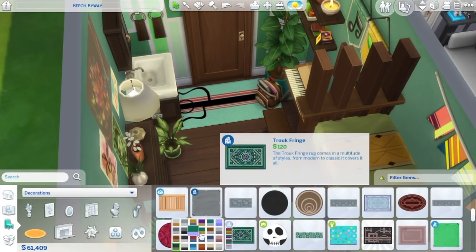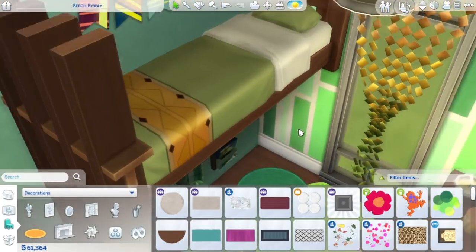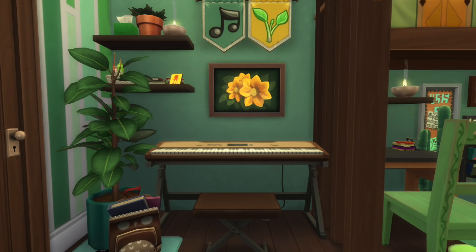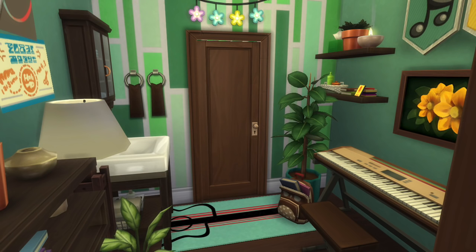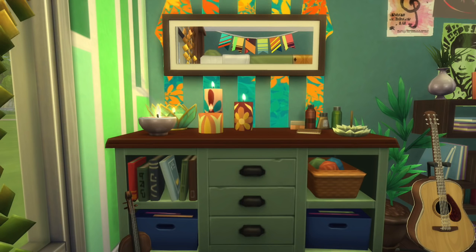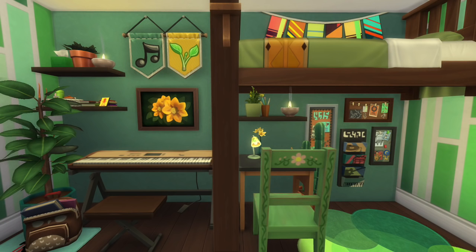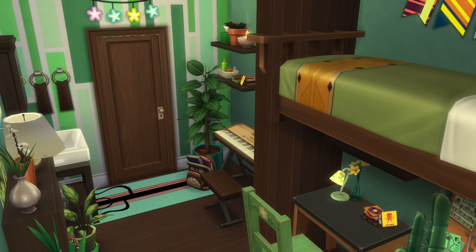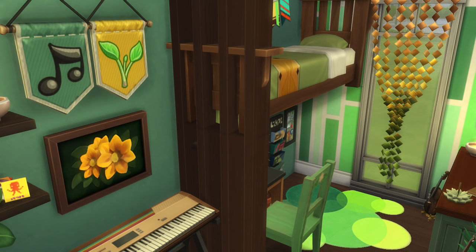We're just putting some rocks in — that's a new rock from Parenthood that had a guitar print on it so I thought it was perfect, and then we're using one of the base game rocks as well, which is really cute. Anyways, here are the screenshots. If you like the video please give it a thumbs up and subscribe if you haven't already. Tell me in the comments more ideas for dorm rooms, and thanks so much for watching — I'll see you guys tomorrow for a townie makeover. Hope you're having a great day, bye bye!